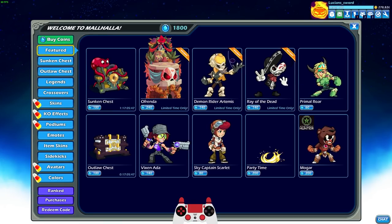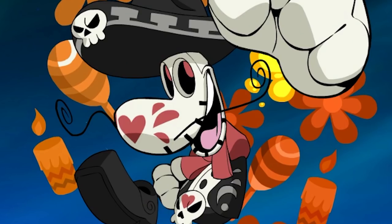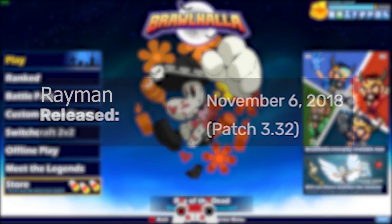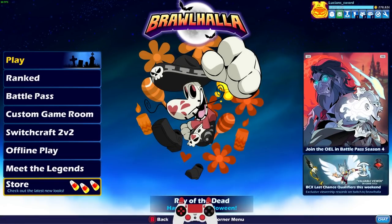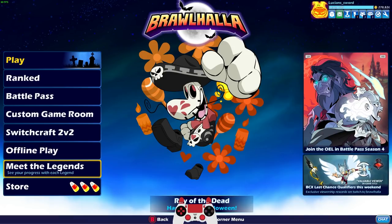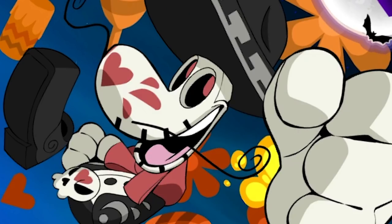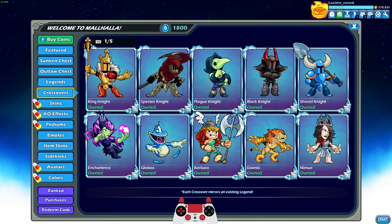There is a ton of new stuff in the store. Right on the main menu, we see a brand new Rayman skin! Did you guys know that Rayman came out in November 2018? So we are going on three years since Rayman came out, and Rayman has not had a new skin released since the day he came out — until today. Rayman finally has a new skin, so that's pretty exciting.